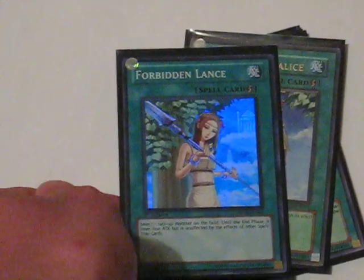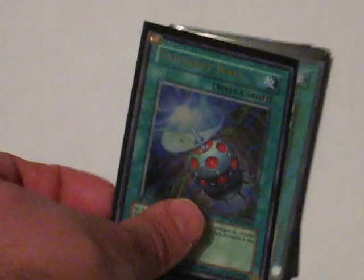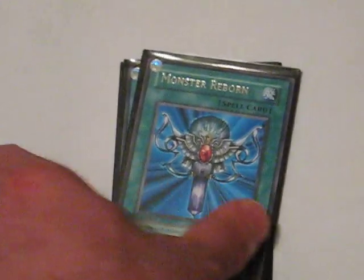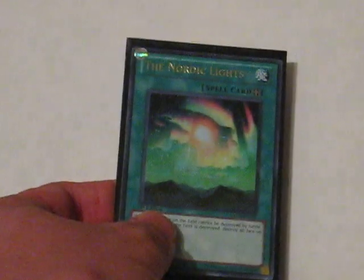On to Spells. I have the Forbidden Lance, Forbidden Chalice, Intercept Wave, Lightning Vortex, Monster Reborn, Dark Hole, Giant Trunade, Book of Moon, and the Field Spell, Nordic Lights.